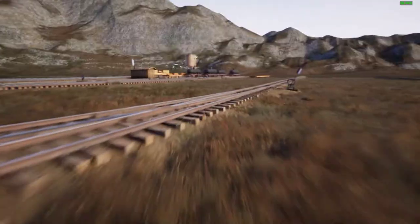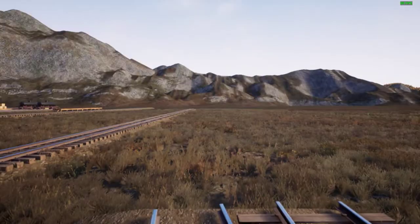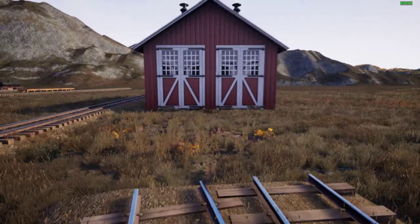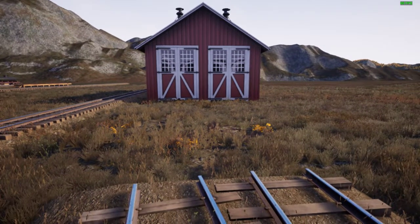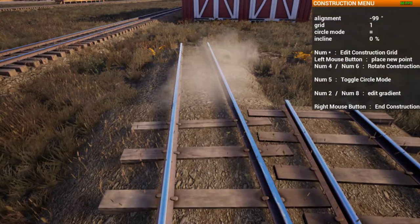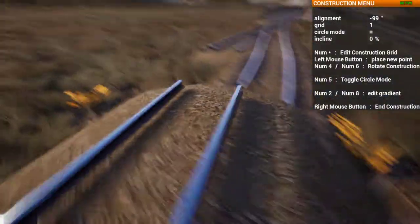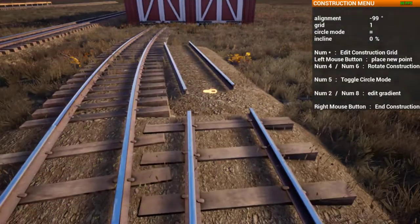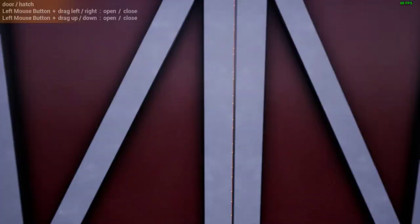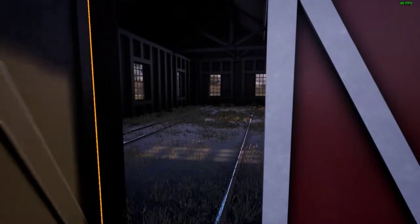Engine shed door hitboxes — okay. Since I've got a turnout track over here already, I can add an engine shed. Burn red, why not. Now before, when you came up to the doors, you had to get close and look up. A lot of people didn't realize you could open the doors by looking up to the windows. But apparently he moved the hitbox lower again — usually you'd have to look up, but now it seems just fine.